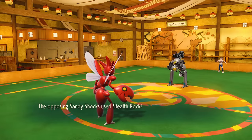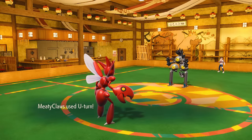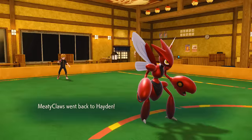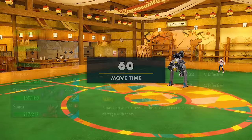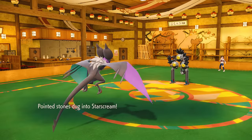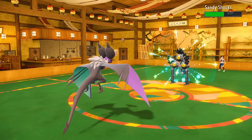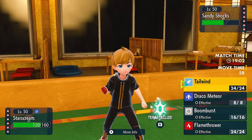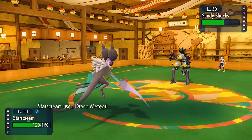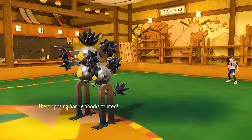I figure Sandy Shocks is probably just here to set up Stealth Rock. Here's why I really like Scizor as a lead in certain situations — a slow pivot U-turn a lot of the time works out nicely, I get some huge STAB damage, and also now I get to bring in something for free. I figure Naganadel works nicely here — it's fast as hell and looks badass, but more importantly I can drop a Draco Meteor with the chip I've got and hopefully finish Sandy Shocks off. I come in, frisk its Leftovers, and just go for the Draco Meteor — there's really no reason not to. That does take care of Sandy Shocks, which is great.